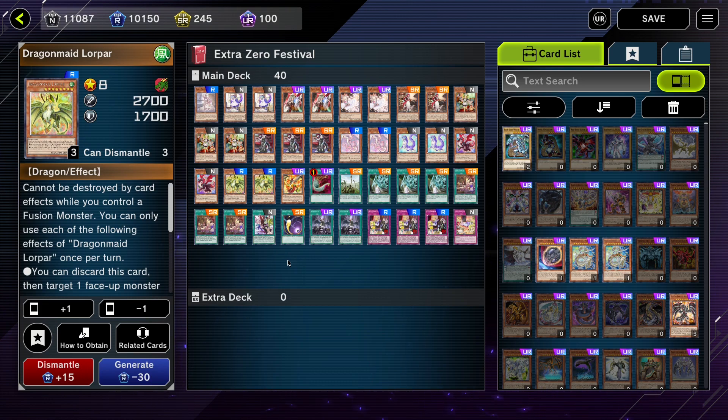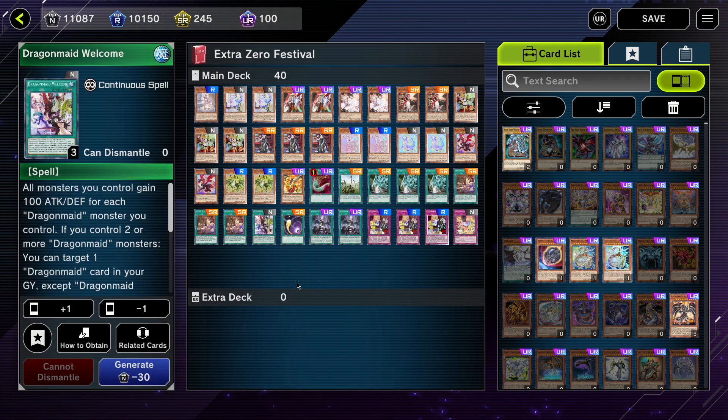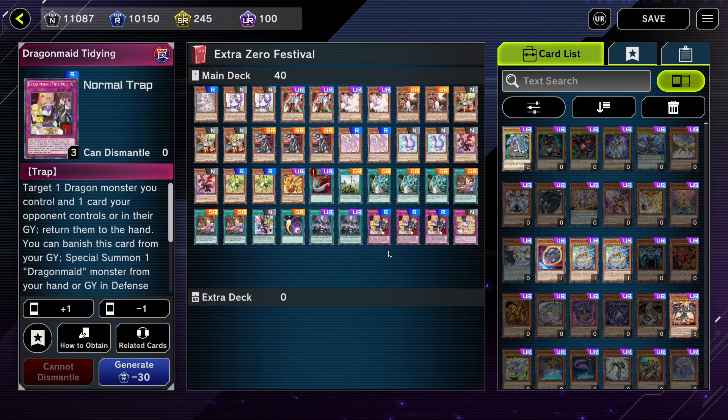Moving on to the spells and traps for this deck. Dragon Maid Hospitality allows you to special summon a Dragon Maid monster from hand or GY in defense, and then you can send a Dragon Maid monster with the same attribute but different level from your deck to the GY. You can only activate one Hospitality per turn. We also have Dragon Maid Welcome — normally not included in Dragon Maid decks — which grants all monsters you control 100 attack and defense for each Dragon Maid monster you control. If you control two or more Dragon Maid monsters, you can target any Dragon Maid card in your GY except Welcome and add it back to your hand, allowing you to recycle smaller Dragon Maids or your spells and traps.